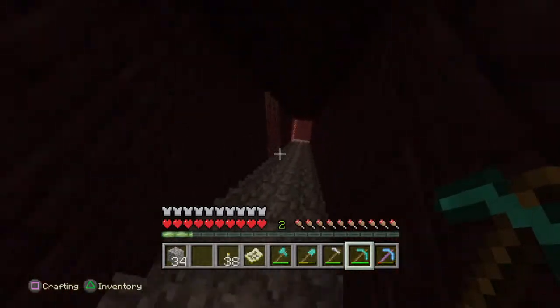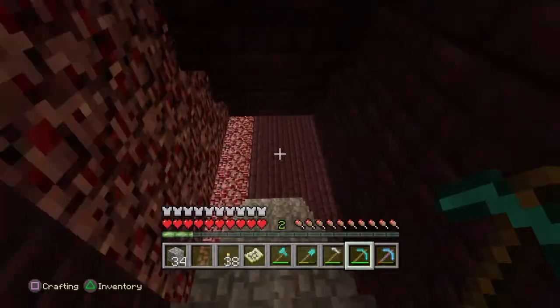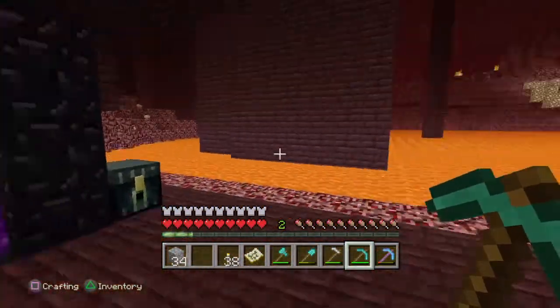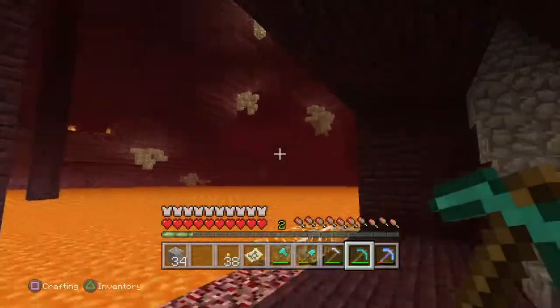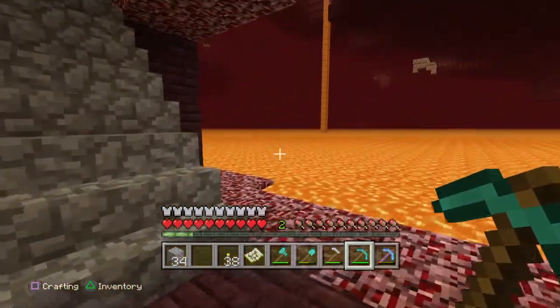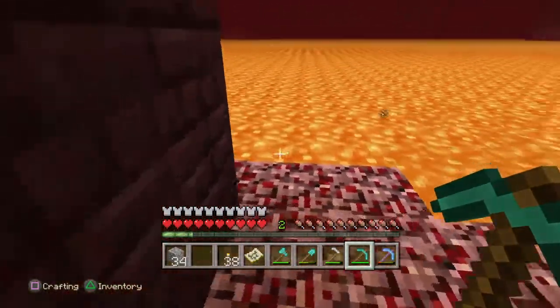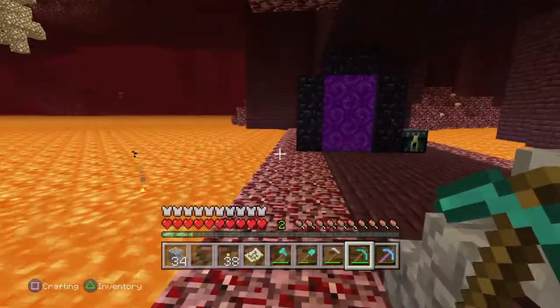So while we're on our way down, nothing — you know, those ghasts or anything — are attacking us and knocking us off into the lava. Because we got all the way down to the bottom lava floor. Of course, here you can be attacked by the ghasts, but hopefully you can duck and tuck and weave and bob and get out of the way. And here we just come in and grab all the lava we could ever want.